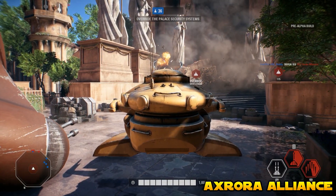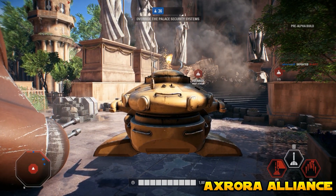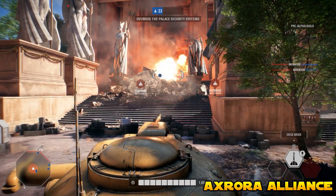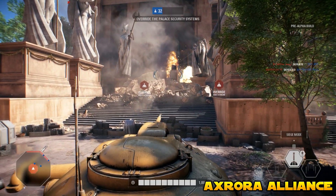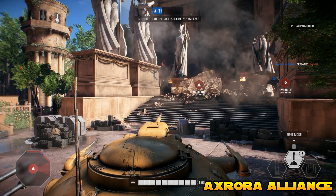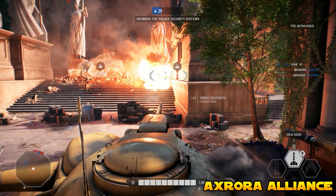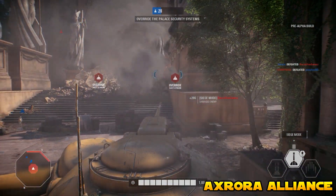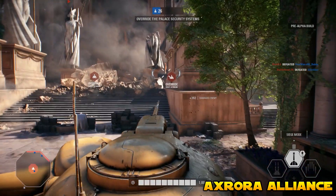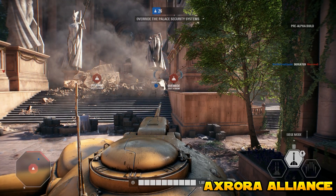The AAT has three abilities: Linked Fire, Siege Mode, and High Explosive Shells. Linked Fire activates the cannons on the left and right of the AAT and I found myself getting a lot of kills with it. Siege Mode activates the main cannon and works really well near the palace doors on Assault on Theed — you can sit there and hammer shots into the entrances. The High Explosive Shells are great for killing enemies directly in front of your AAT when the cannons can't aim down at the ground, firing straight out front and doing quite a lot of damage.